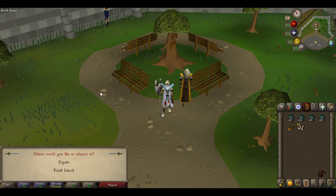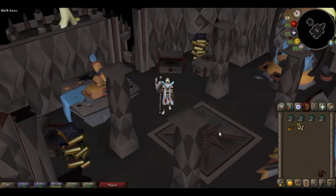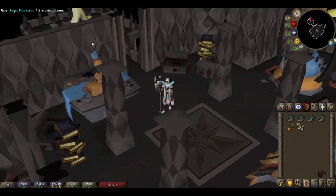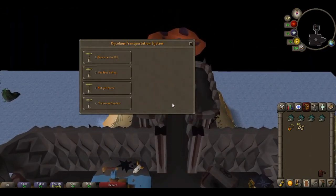To start your birdhouse run, you're gonna rub your Dig Site Pendant and go to Fossil Island. From there you're gonna use the mushroom transportation system and go to Verdant Valley.